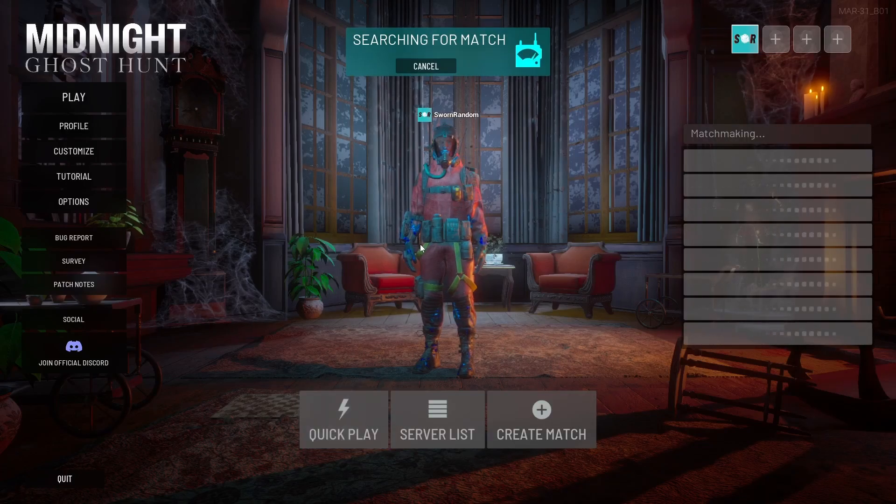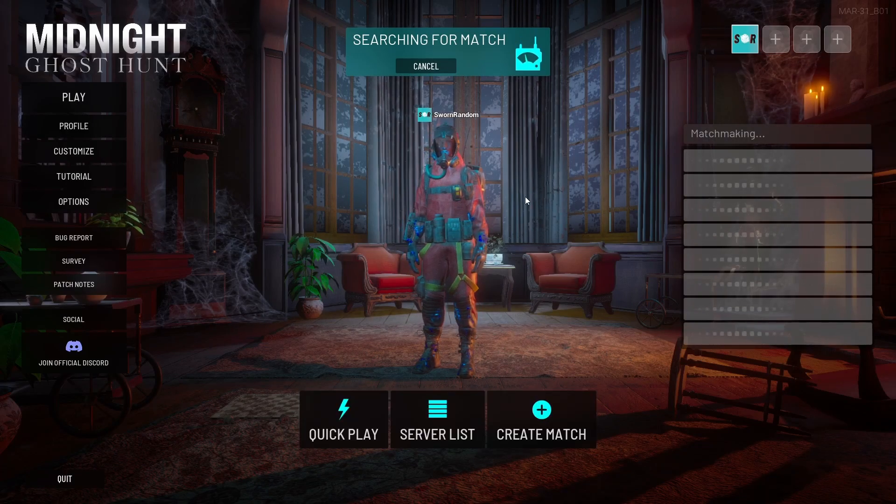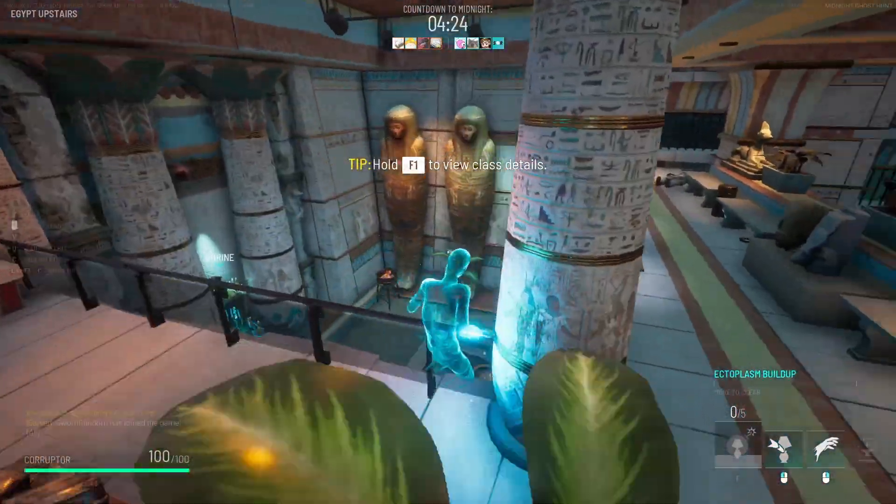Hey, what's going on guys, I'm Sworn Random and welcome to another Midnight Ghost Hunt video. Today we're going to be taking a look at the damage numbers for every single hunter weapon that is available. There are 10 different weapons available to us and they all do vastly different things, so let's get into the video.